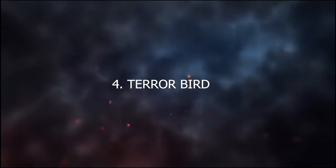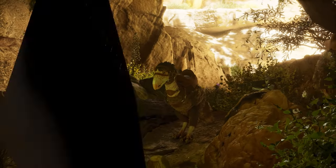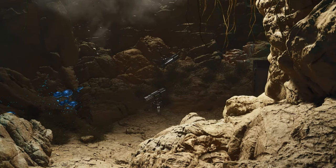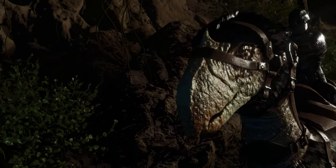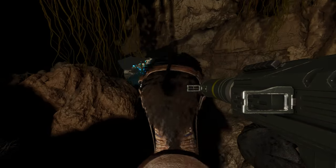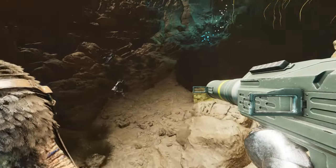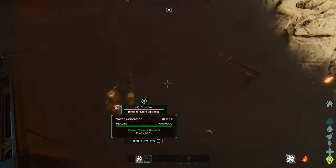Coming in at number four is the Terror Bird. The Terror Bird is a must-have in the new Scorched Earth meta as it's the only tame that will really help you raid caves on this map. Without it you will struggle, as the current meta means everyone lives in caves. You need to tame this creature and max its stats so you can run headfirst into your enemies' bases. Terror Birds are really valuable for this, so make sure you get some.